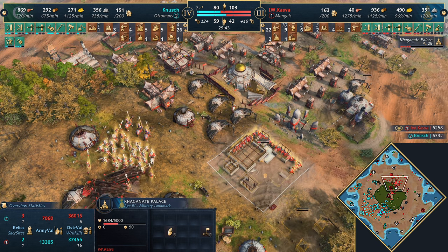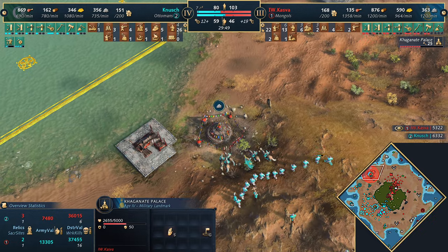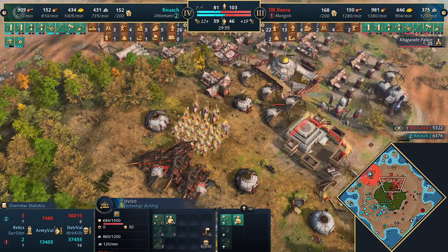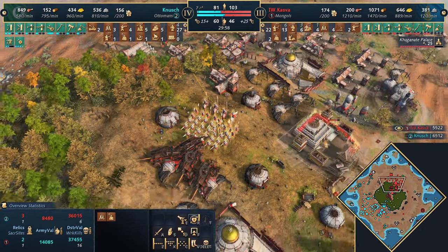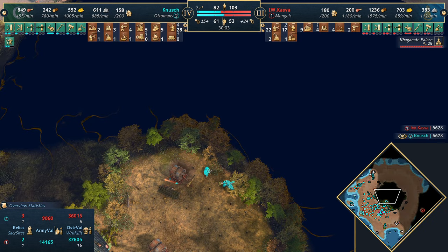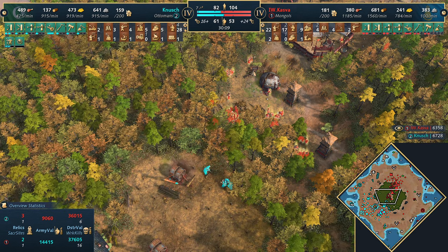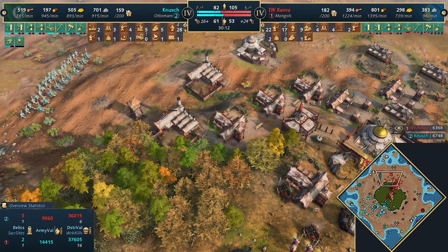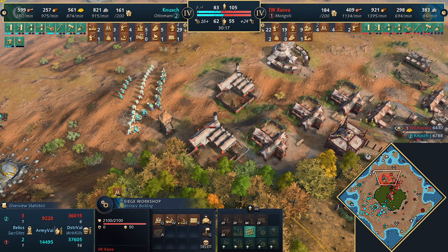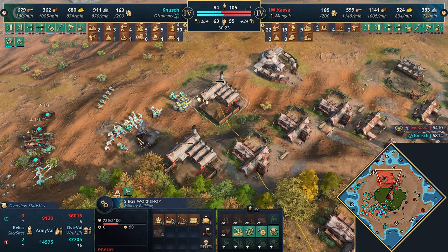The Khaganate Palace is going to buy Kazva a lot of ability in fights if he can upgrade those units. But he's going to lose it over though. Knush wants to attack on the west side, piling on some pressure. He's got a 58 unit military lead - a healthy lead. The Khaganate Palace is up and that's going to give Kazva a lot of ability in fights. He needs to be careful not to give away too much real estate. Knush has no clue what's coming - Kazva knows exactly and is prepping for it.